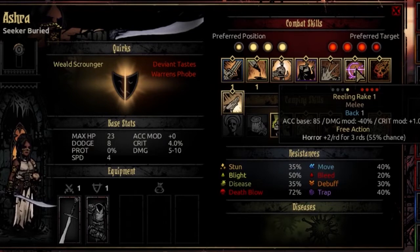Her sixth ability is Reeling Rake. It's usable only from rank 1 and targets anybody in any rank on the opposing side. This is the only damage-dealing move in her second mode that does not hit a random target. Her accuracy base is 85, damage modifier is negative 40%, and crit bonus is just a serviceable plus 1. Crucially, this is a free action — she activates this skill and then gets an immediate second action. It's basically a way to get her back into her preferred second rank. When you select it, there's a 55% chance to give her the horror condition for 2 points a round for 3 rounds.